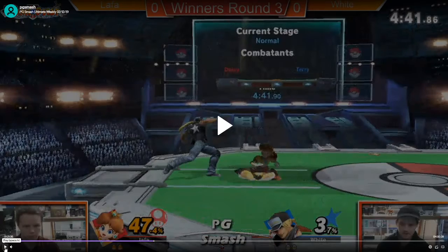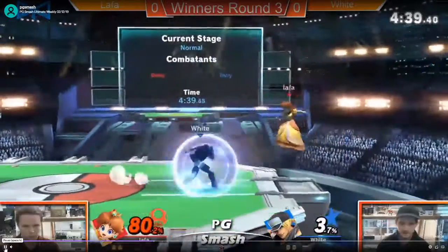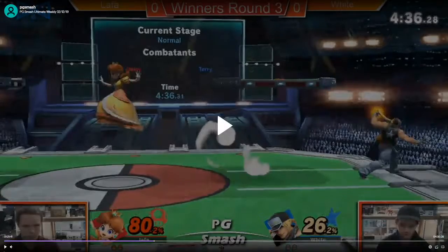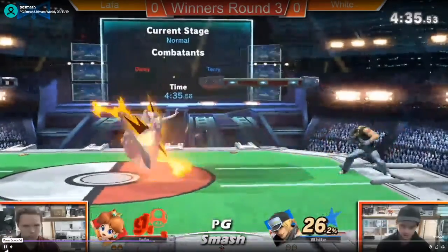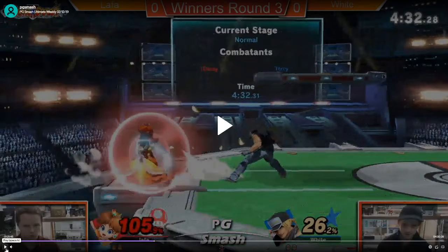Is he going to F-tilt you or are you going to down tilt him? You got the F-tilt. That's why floating is so scary in this matchup because of how many confirms he has. Just missing that dash grab — pretty sure that was true, maybe he didn't make the footing. In that situation, a little bit too hasty on the down tilt. It's probably just better to keep your distance and bait out something instead of just flinging out moves, even though you are in a deficit.